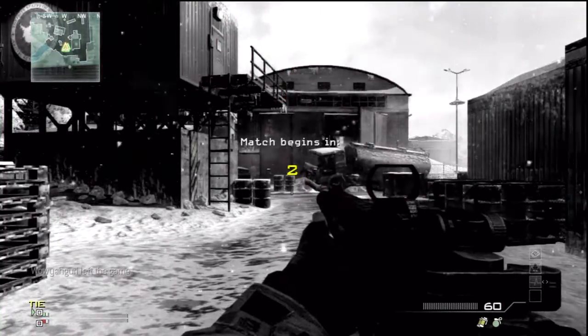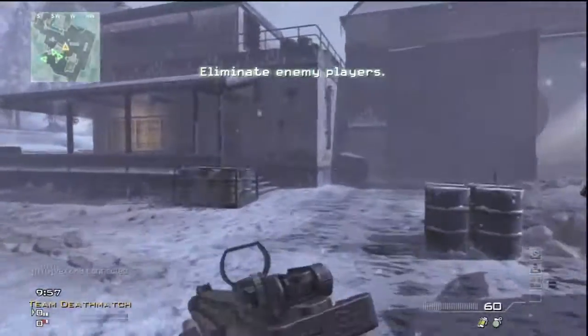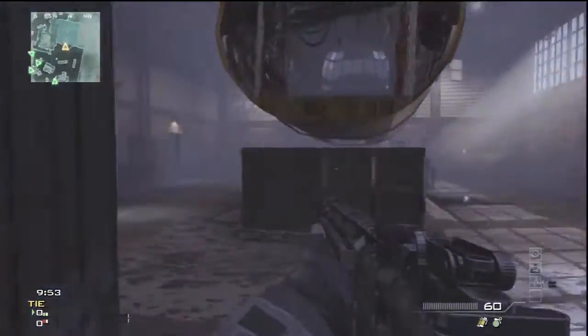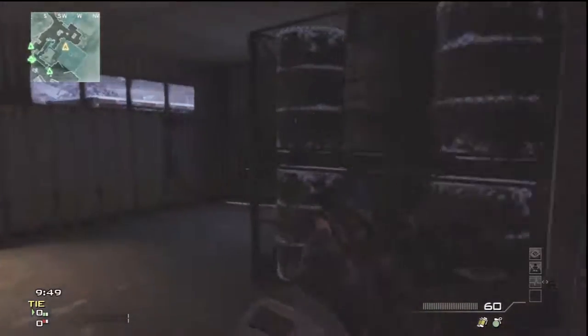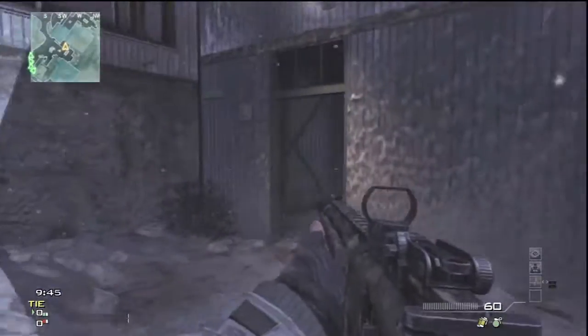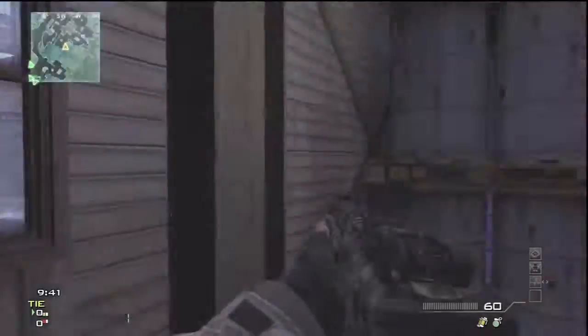Using sleight of hand pro, quickdraw pro, and marksman, playing on the map Outpost. The reason I'm using marksman is because on an assault rifle you generally tend to aim down your sights most of the time, so use marksman just to get that extra little wall hack if you want to call it that, and it helps out a ton, especially on Outpost with the long lines of sight.